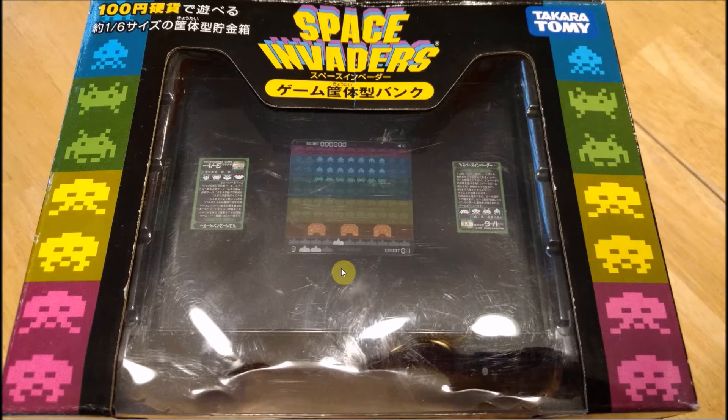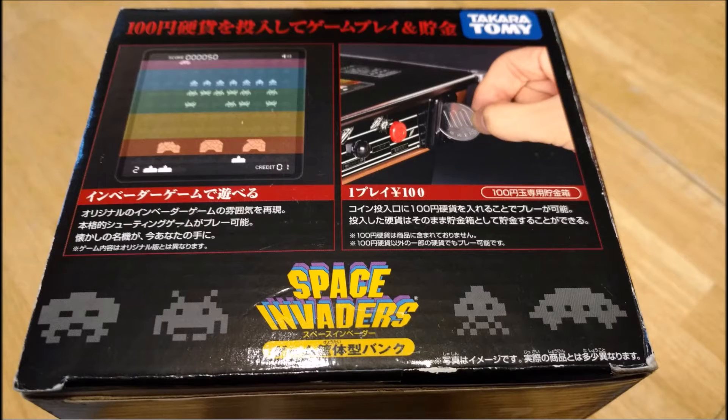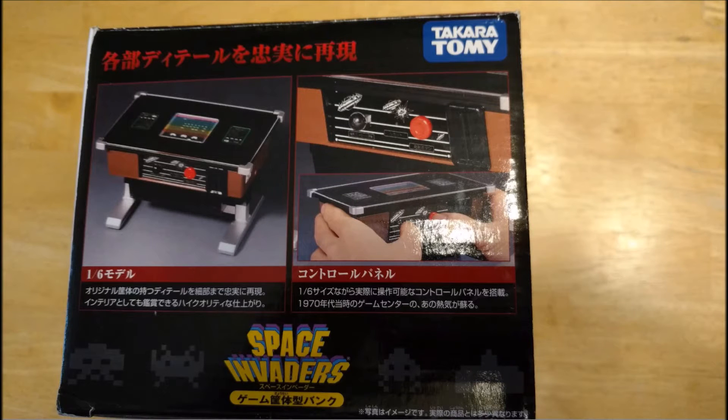Since this is a bank, to play you have to put a quarter in — or any change really — and once you put the change in you'll earn credits and get three ships to play the game. Here's another shot of the front showing the bank again. Everything seems to be in really good shape. It just arrived literally about an hour ago. There's some side art — unfortunately I can't read any Japanese, but fortunately pictures are universal, so you can see you play the game and earn credits when you put in change.